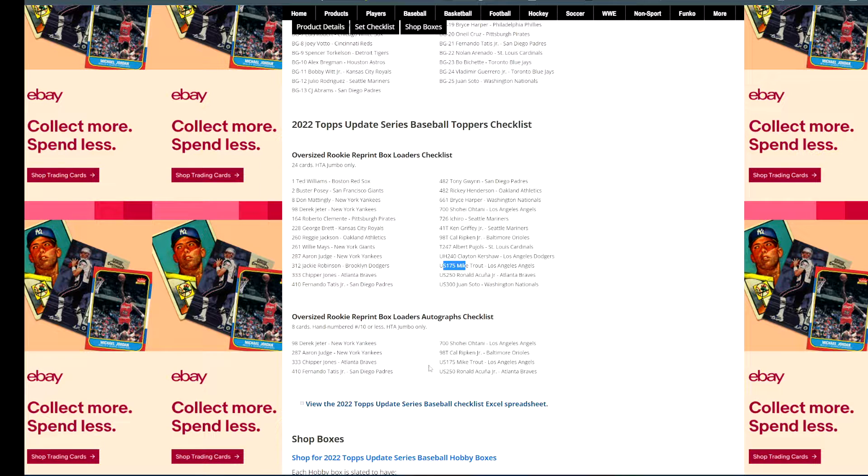Alright guys, that is it for the checklist. This product releases on the 28th — so in a few more days at the time of me recording this video. I do plan on opening a few boxes, so be on the lookout for those box breaks on my channel. These boxes should be relatively affordable right now. With the big rookies, I foresee these boxes going up in value, unless Topps makes another blunder like they did with Chrome, but I don't see that happening.